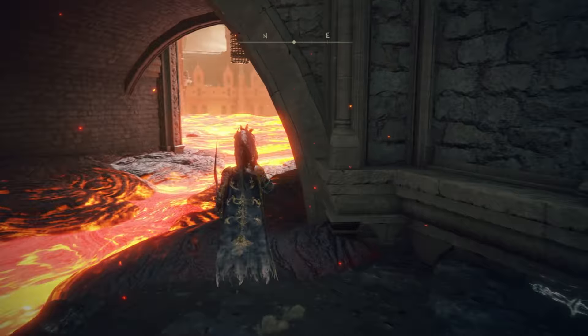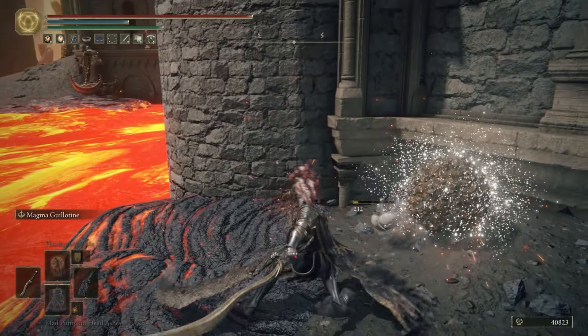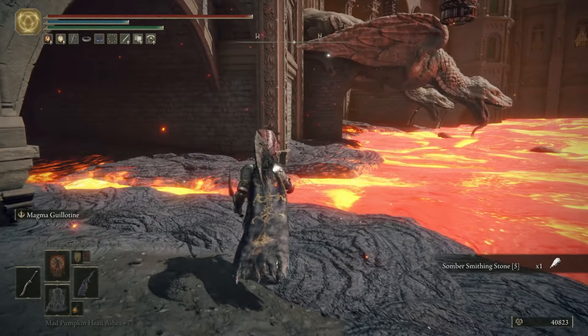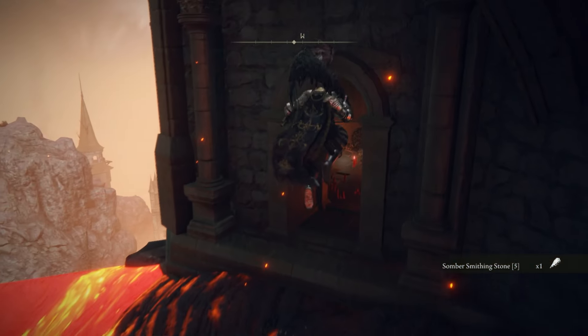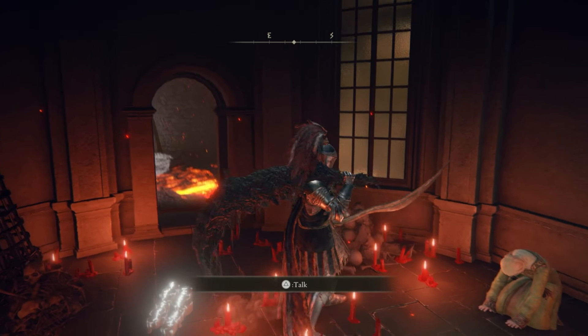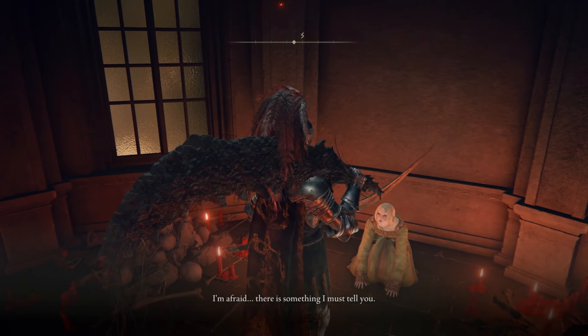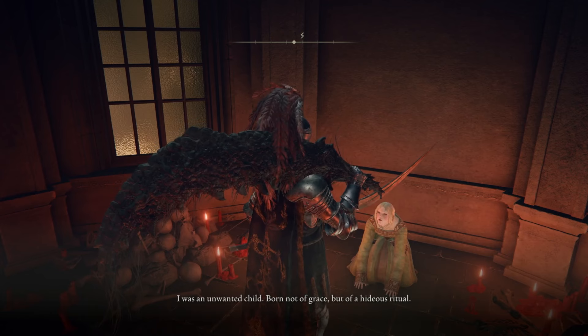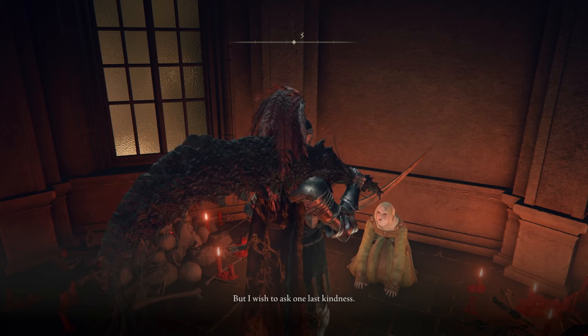Then hop out the window here, and just round the corner by the Pool of Lava, you can get a Sombra Smithing Stone 5. Now, as long as you've been progressing Raya's questline, when you come into this room here you'll see her looking very defeated on the floor. She will ask you to kill her, which is heartbreaking. Don't do this - let her questline play out and we will hopefully find a way to help her as we progress through Volcano Manor.